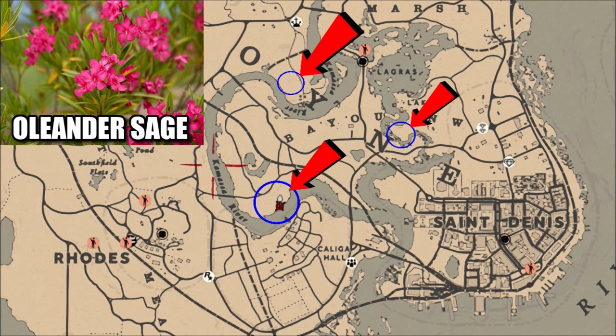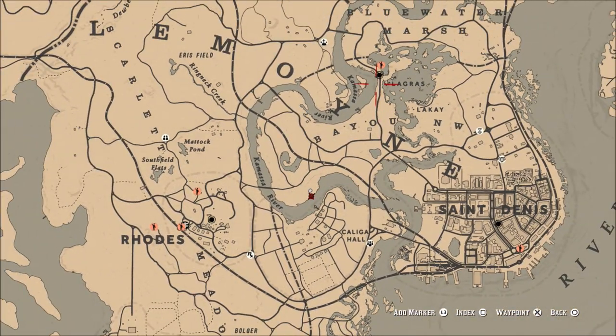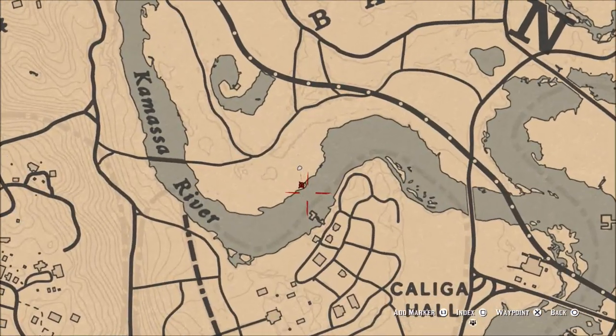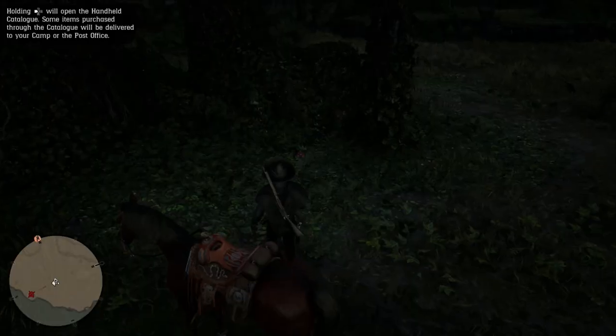If you know more locations, definitely leave them down in the comment section below. We're going to go to this largest circle on the bottom, closest to Rhodes. I've seen a lot of Oleander Sage in this area — sometimes up to seven plants. My inventory was full so I ran out of space to pick them all, but I've seen as many as seven plants right here, pretty much right around this tree.